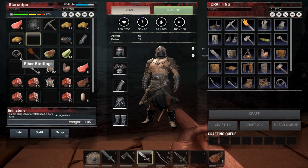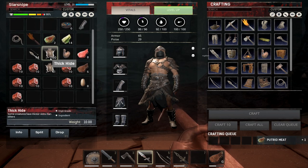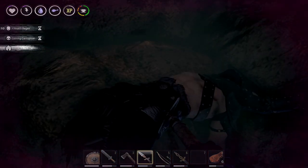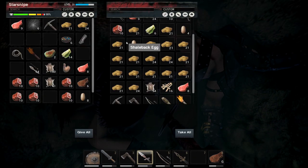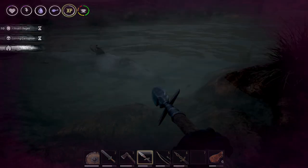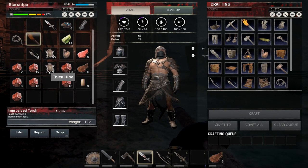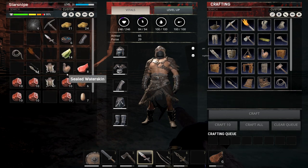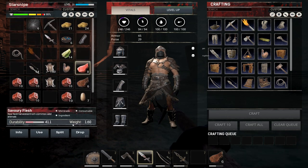Is there anything you absolutely need me to grab off your body? Like all the heavy stuff — the armor and the pike. Just bring the pike because that's the most expensive; I can make everything else. Any other last requests? I'm trying to lose as much weight as I can — I have so much exotic flesh from that thing. Bring back lots of brimstone so we can make lots of steel. That's my last request — make my death worth it.